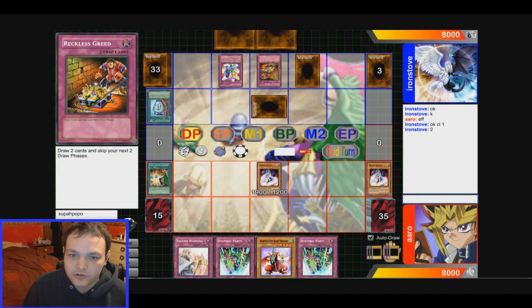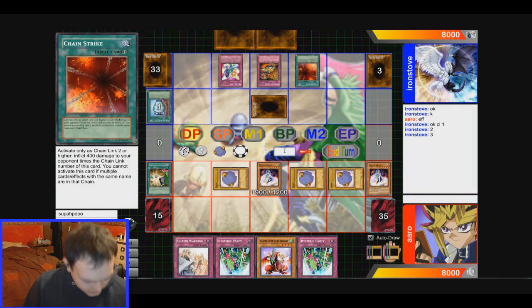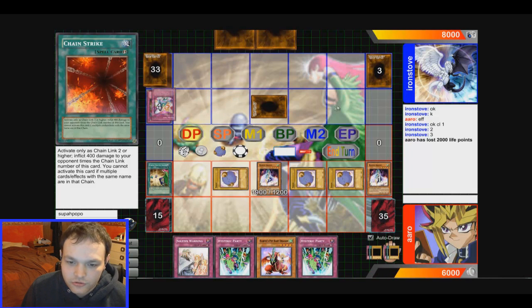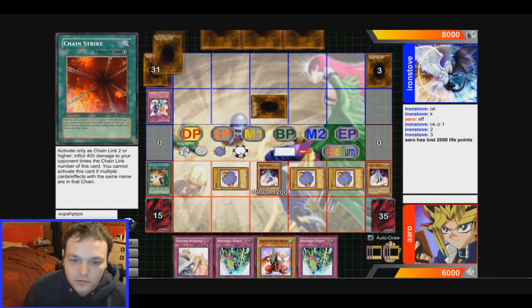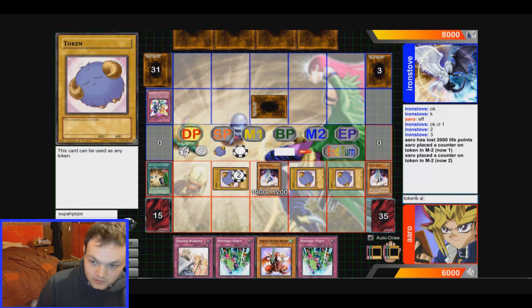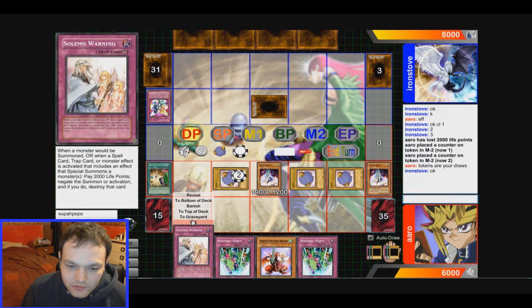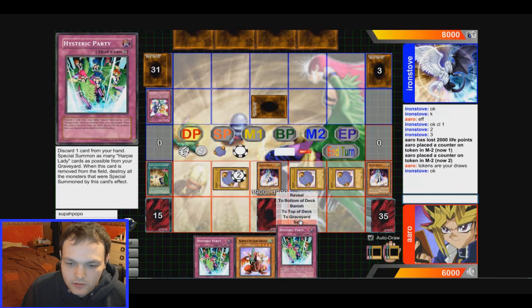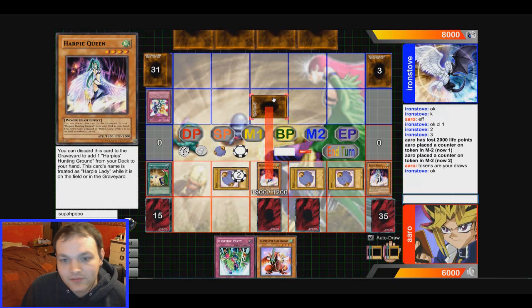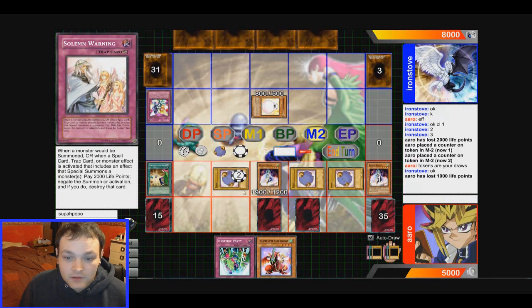Chainlink one, chainlink two, chainlink three — so that's four, two thousand. He gets a draw two. Those tokens are your draws. Thinking of attacking — let's attack and hope it's not Mask of Restrict. It is just Mask of Restrict — okay, I can deal with that. Let's end our turn. Let's see if he goes for the old Lava Golem play.